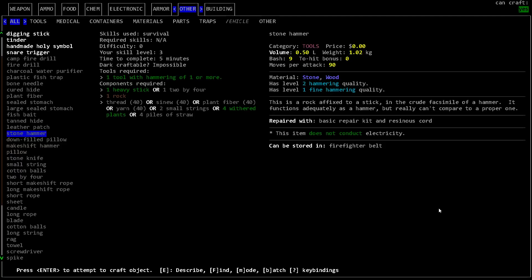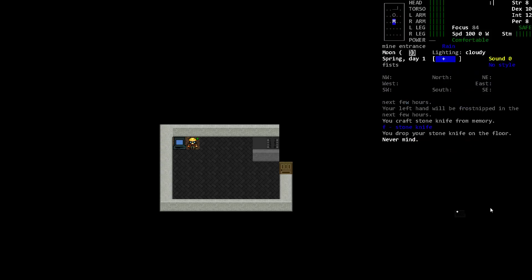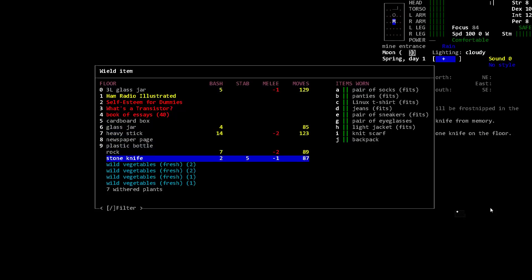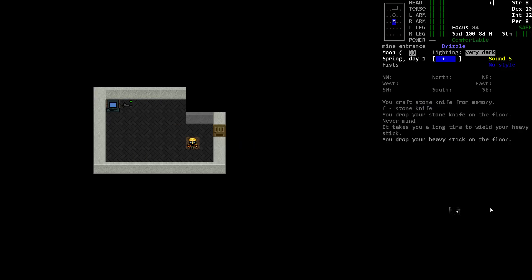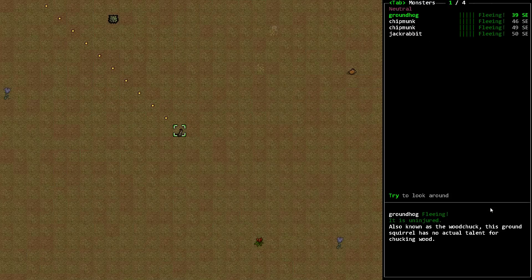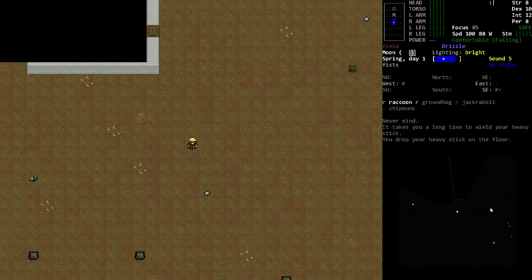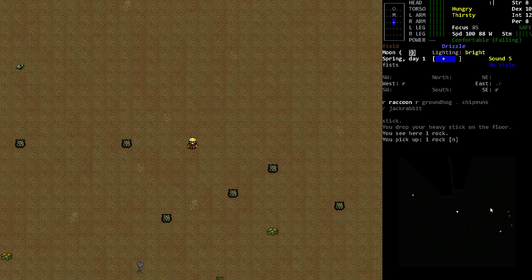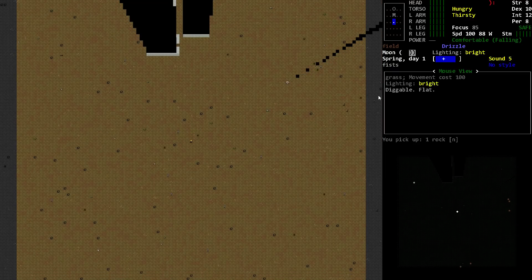There's also a stone hammer — we just need more rock for that. The stone hammer has a hammering quality of 2, which is better than a plain rock's quality of 1. I'll hold off on that for now. What I'm going to do is head back out. With safe mode on, I'll be alerted to any threats. On the map, I'm tempted to go south to see what's nearby. We're a little hungry and thirsty, and we were wandering in rain. Let me zoom out a little to get a sense of what's going on — these gray areas are just at the edge of my vision.